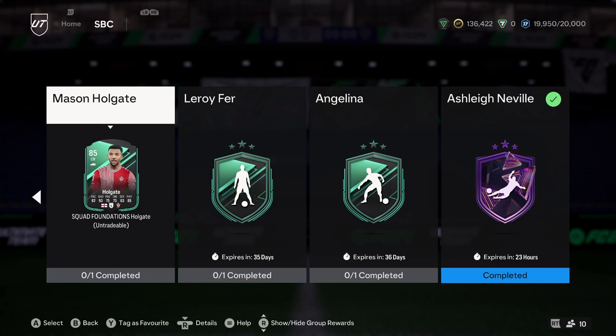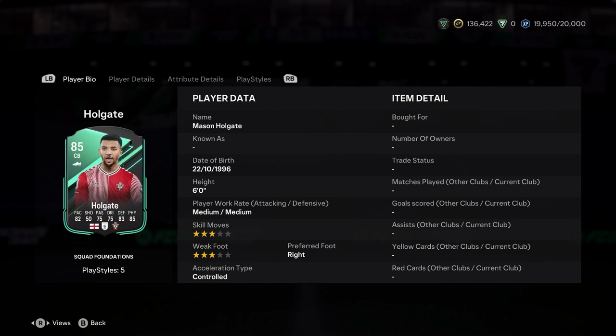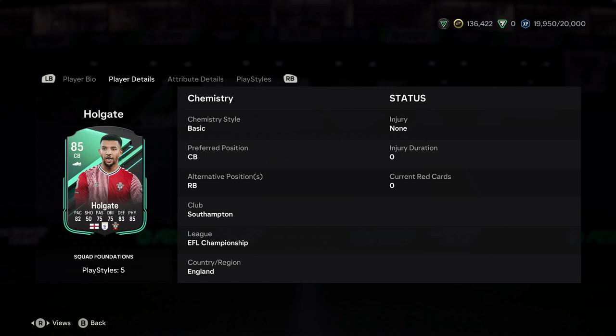Nonetheless, 85 rated with 82 pace, 50 shooting, 75 passing, 75 dribbling, 83 defending, 85 physical, 3-star 3-star. Southampton's centre back is able to play right back as well as centre back, so it's not too shabby. If he could play left back he could actually have so much flexibility with the card.